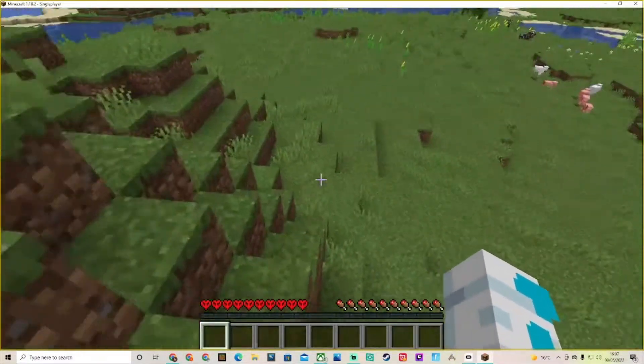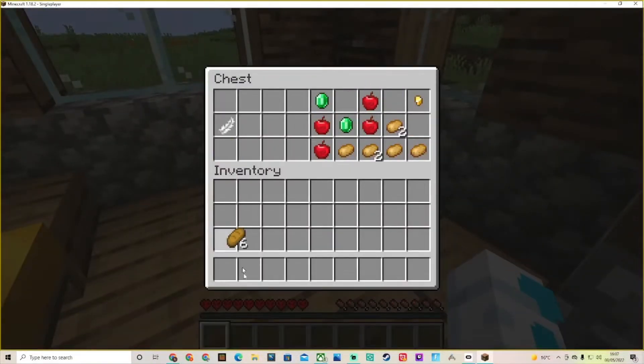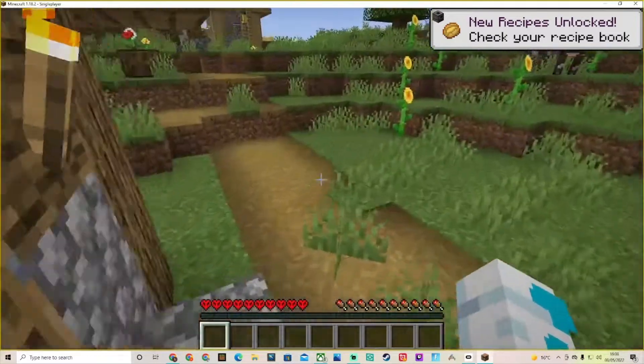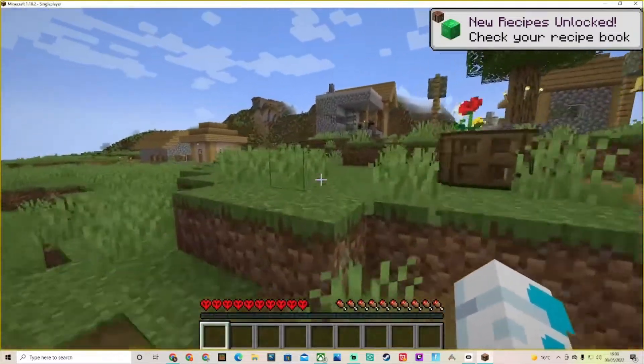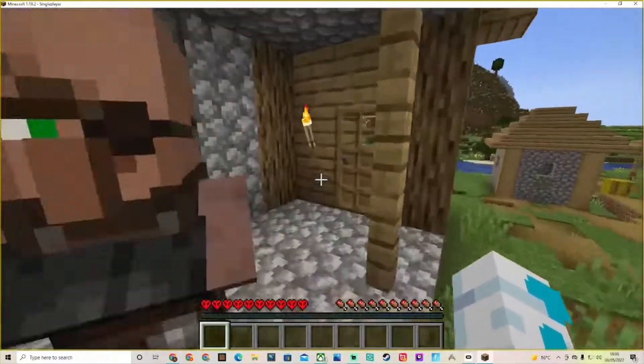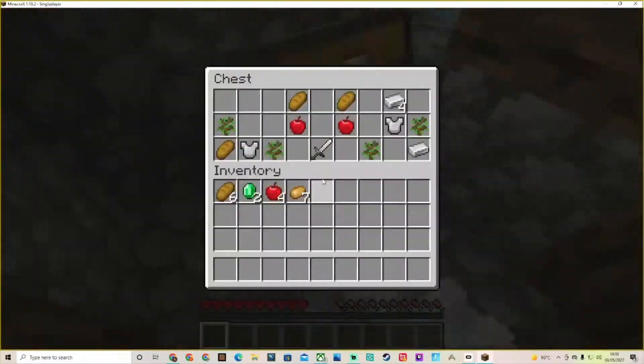What do we got in here — bread, sure I'll take bread. Emeralds, I'll take emeralds. Apple, potato. Don't really need gold nuggets, so I'll leave those there. The blacksmith is what I'm going on about though — three, two, one.